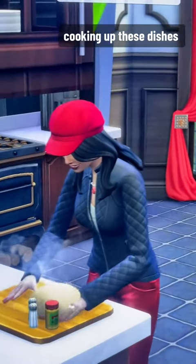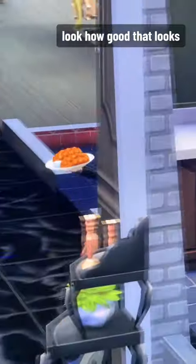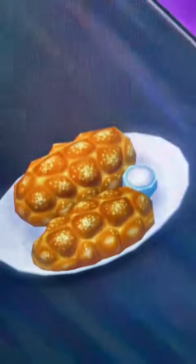I've got Bella Goth here cooking up these dishes so I can see what they look like in the game. Right now she's making the challah bread. Look how good that looks — delectable.